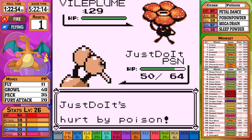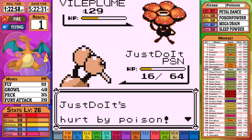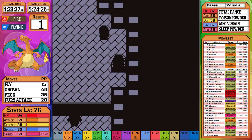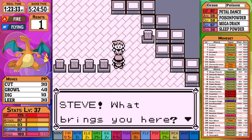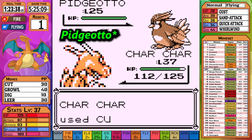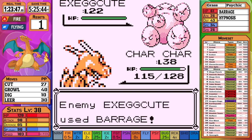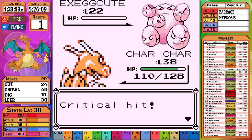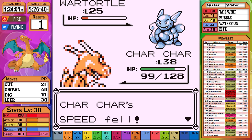Tangela has more of the same — just a weak Constrict after our first Fly before going down. Vileplume is next — Fly takes out a little more than half, but a Petal Dance puts us in a hit-or-faint situation. Luckily the Fly hits and Erika is taken care of. With a non-Normal move in our arsenal, we're finally able to hit the Ghosts in Pokemon Tower. But before that, we need to make our way through Rival 4. With Doduo still in training, I bring out Charizard — Pidgeot dishes out a Quick Attack before being taken out with Cut. Growlithe is a single Cut, Exeggcute goes down to two Cuts, and Kadabra goes down to a single Cut.